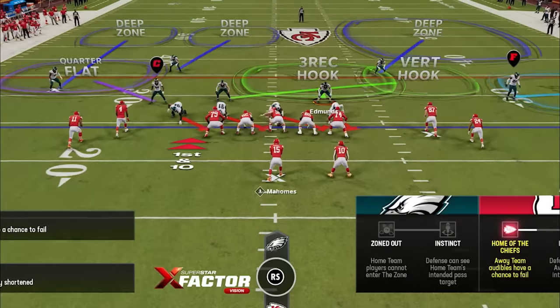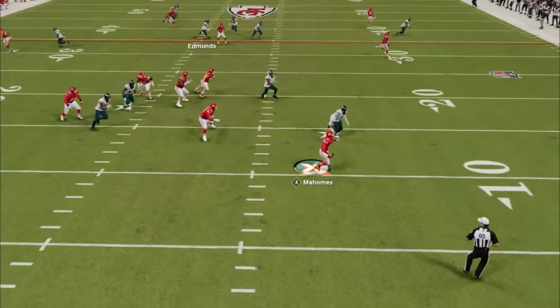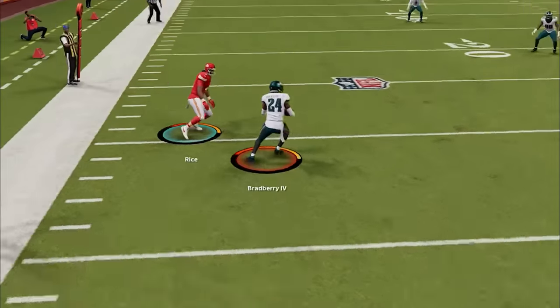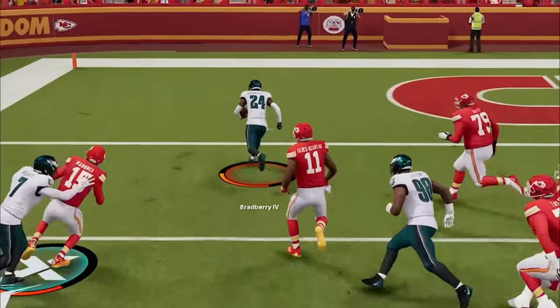On defense, I was kind of pissed off about how that lucky first drive ended, so I called my favorite defense in the cover six trap. The pressure forces a bad throw and we get more interceptions and touchdowns with this defense than any other defense in the game. Link in the description if you haven't seen that video.